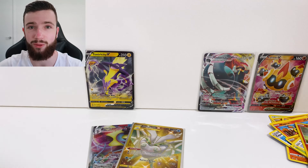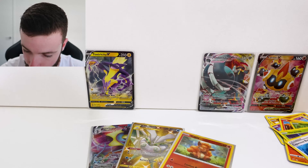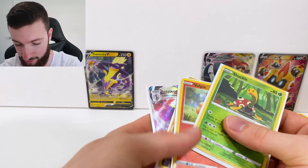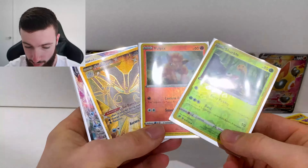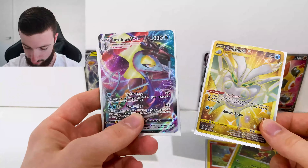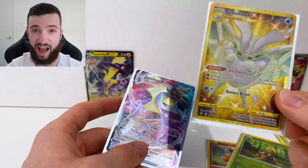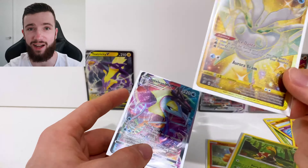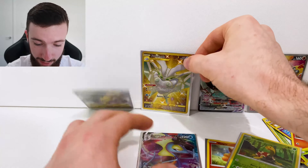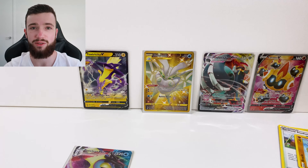Going to put that into a sleeve too. Well, guys, that was an extremely successful pull today for these packs. Just going to sleeve up a few of these others and then I'll show you the pulls. Shuckle Reverse Holographic going straight into the sleeves. So we pulled the Reverse Holographic Shuckle and Vulpix — they're very, very nice. And Inteleon V — it's a beautiful card, came out of the same artwork pack too. And Frostmouth — cannot believe that. That is an $80 card, something like that — I'll have the price up for you. Wow, that is beautiful. Some very good pulls there.